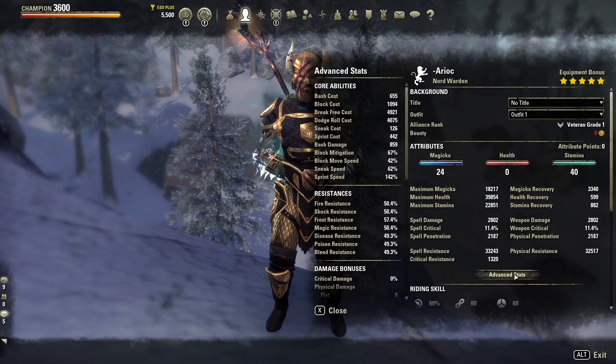One of the things you will notice is the block mitigation is a bit lower than when we use a one-handed shield. When we're in content, the damage we're receiving is a very small increase compared to using the one-handed shield. There is a big focus here on magicka recovery, as we are planning on using all magicka skills — nothing other than magicka skills on this build. We use our stamina purely for blocking and roll dodging, and since we can't heavy attack to gain stamina back, we have to use synergies and different things to get our stamina back.